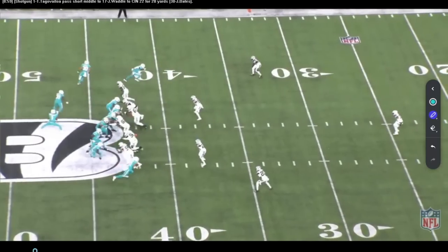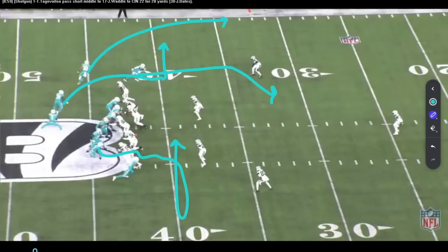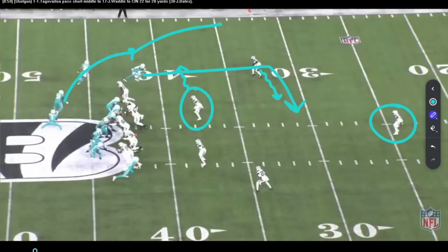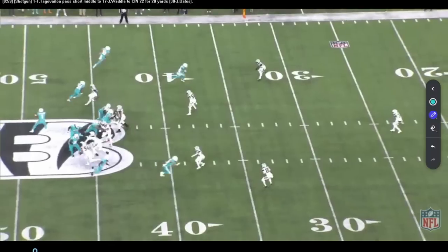On this particular play, we're going to free release the back. We've got a skinny post, a rail, and our back on a choice route. On the backside, we're going to run a return by Tyreek Hill. The idea is to go one to two to three to four depending on the coverage. We get a middle-closed look — if this guy moves outside, I try to hit the skinny post. If the corner covers the skinny post, I've got the rail or the back running the choice.